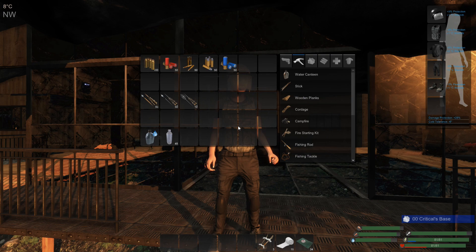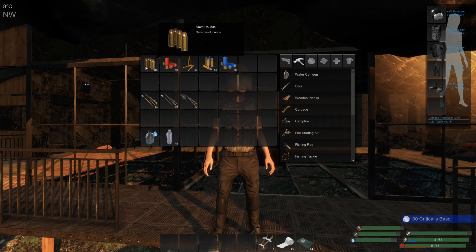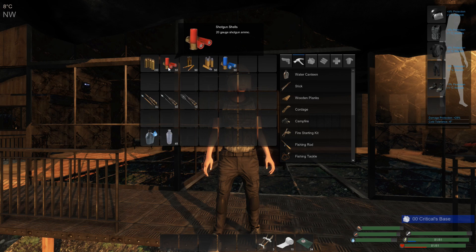Ammo is typically specific to a particular weapon, though some ammo types are shared. Your standard 9mm ammo obviously goes in your 9mm pistol. It's rather cheap to make, doesn't do a lot of damage, but it's rather plentiful on the map. You usually end up with a good stockpile.